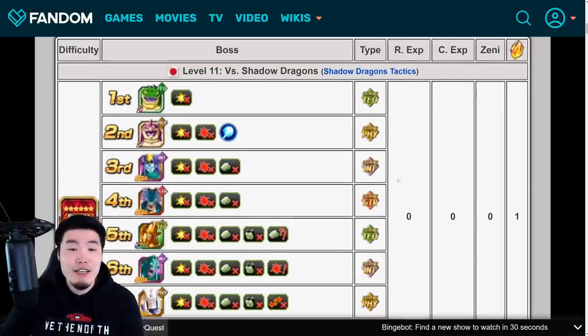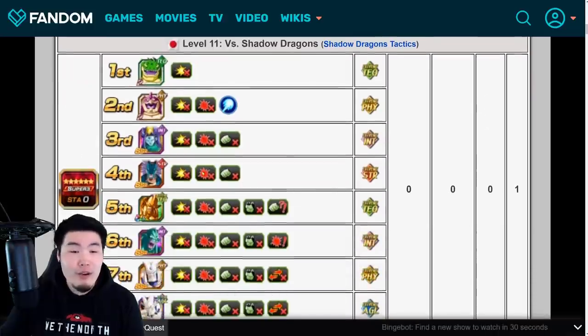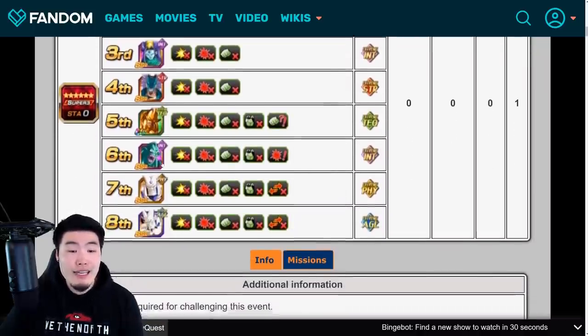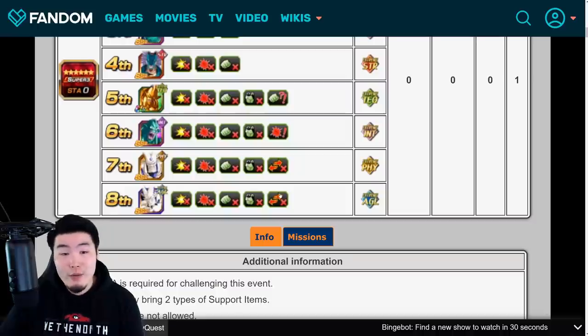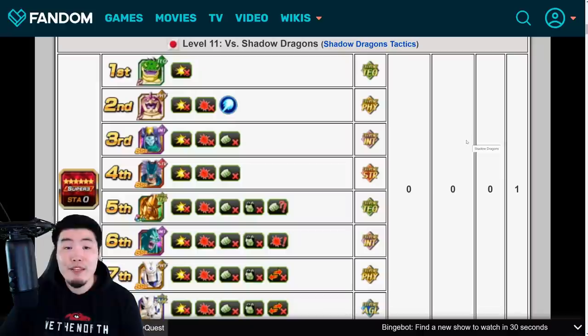After that, we have the new Infinite Dragon Ball History stage — Stage 11 versus Shadow Dragons. We're just going through all the Shadow Dragons, starting with Haze Shenron in the first stage, then Rage, Oceanus, Naturon, Nova, Ice, Sin, and Omega Shenron as the final boss. That's pretty much it — nothing really too different from the other Infinite Dragon Ball History stages. If you've done one of them, you've pretty much done all of them, just with different bosses.